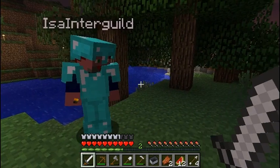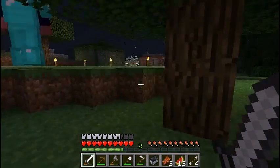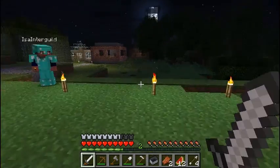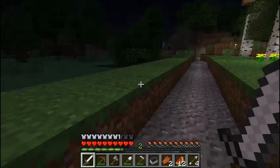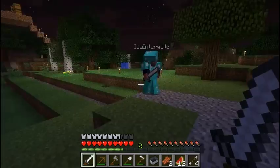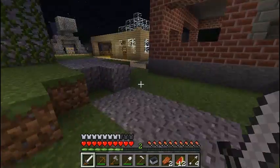We checked out my house earlier so we won't cover that. We're just going to continue the path. If you were curious where this path goes over there, it just goes to Isa's house. We should place some stairs there — that would be nice.